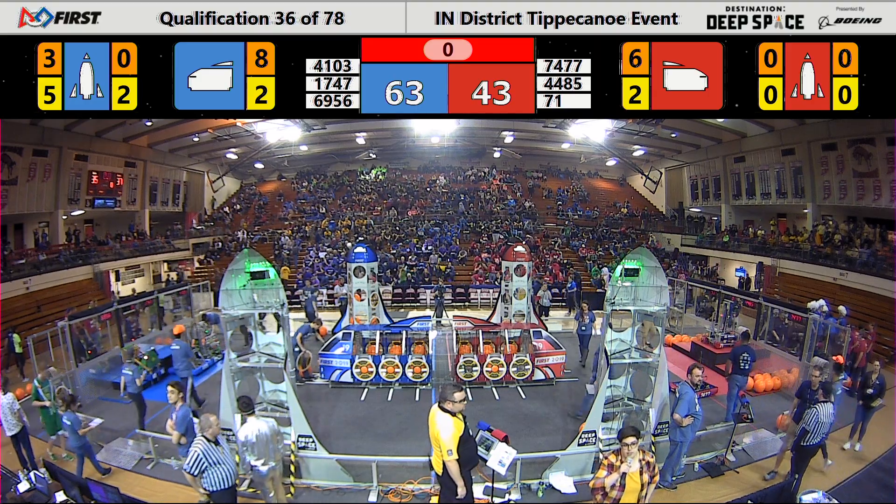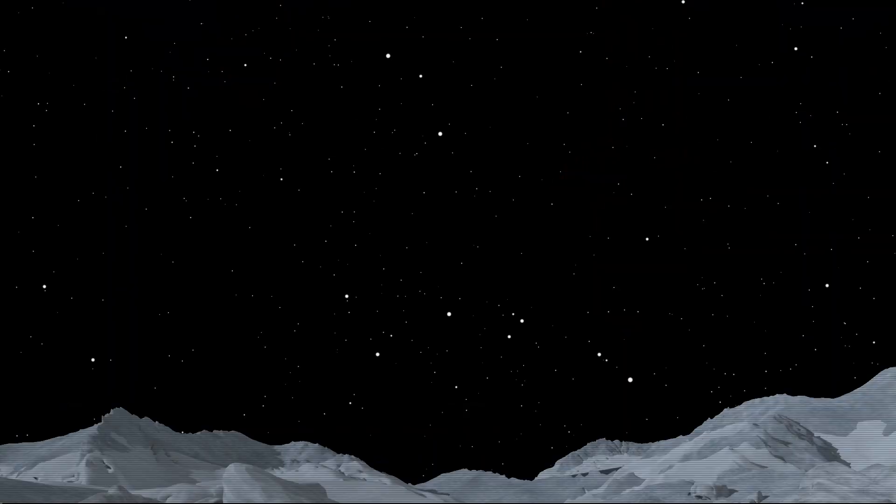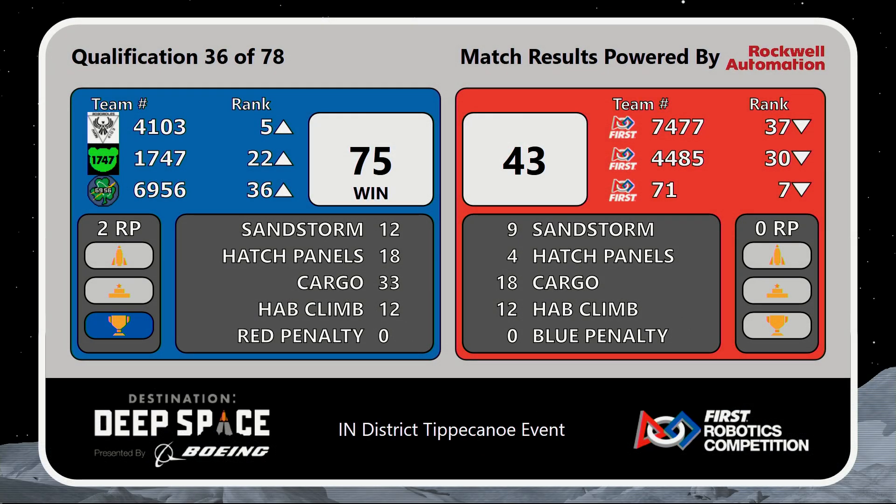And we have a score for match 36. It is the Blue Alliance with a score of 75 to 43. All three of our blue robots moving up, all three of our red robots moving down.